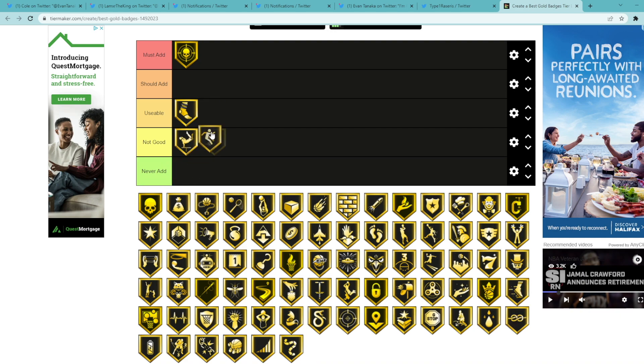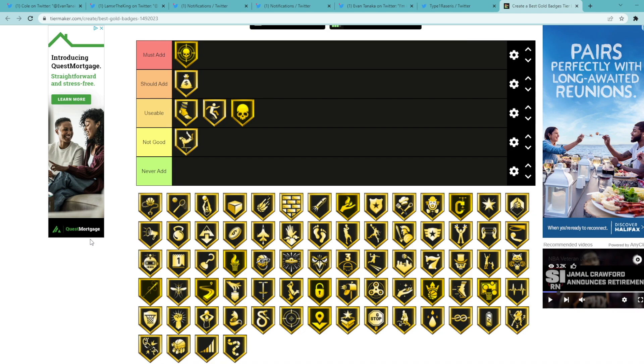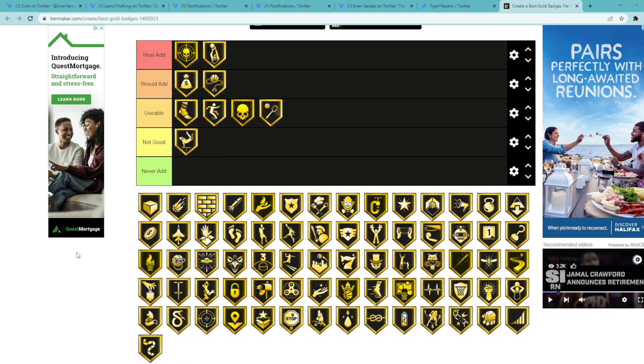Ankle Breaker depends on what you like it to do — how much do you do ankle breaking moves? I'd say probably not good, but actually I'll put it in usable. Back Down Punisher is usable as well. Bailout is a should add — I think bailout is actually really good because if you're going to take a shot and then want to pass while you're in the shot, it's really important to have. Quick Chain I don't think is a must add badge, but I do think it's a should add. Ball Stripper is usable. Blinders is a must add, basically the same thing as Dead Eye.